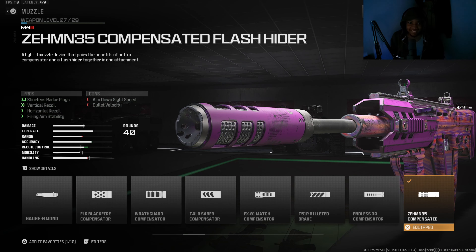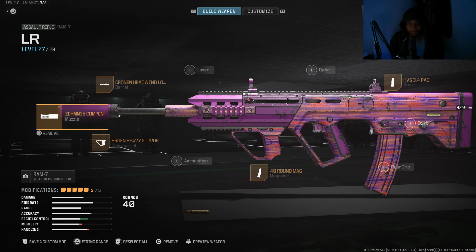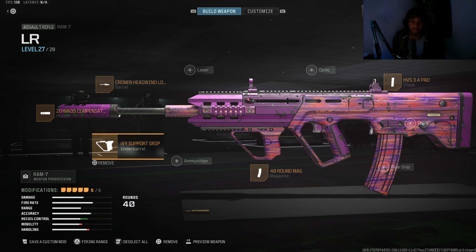For this build we're going to have the ZMN35 Compensated Flash Hider. This is one of the best muzzles — I run this on a lot of my builds because it shortens the radar pings, meaning if I shoot you from across the street it won't ping to the next building. It helps vertical recoil, horizontal recoil, firing aim stability. It only takes down a little bullet velocity and a little aim down sight time — you'll be all right.